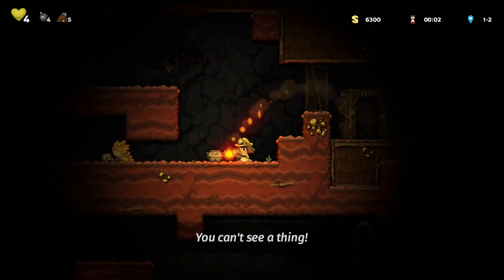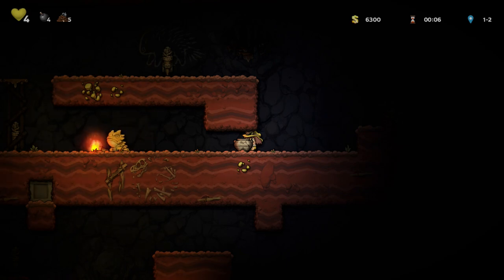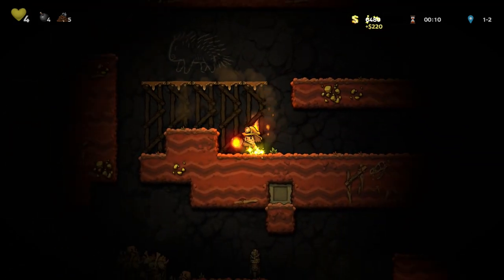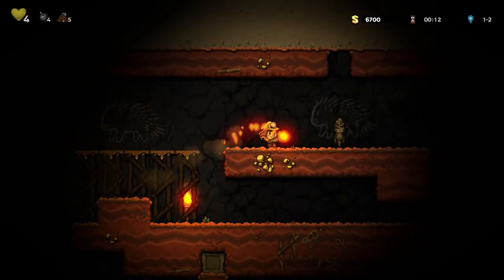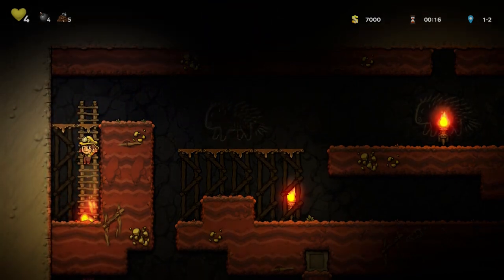You can't see a thing! So I guess there are certain rooms like this where maybe there's a certain element of something going on. This time it's very dark. But I sort of remember this from Spelunky 1 — we can light up all these torches and they'll give us some extra money for doing so. That was a good combo!